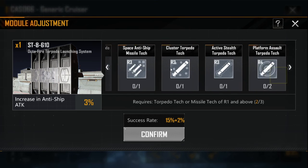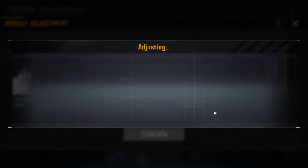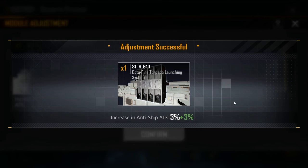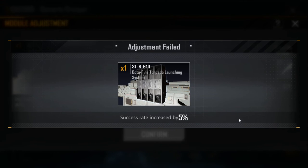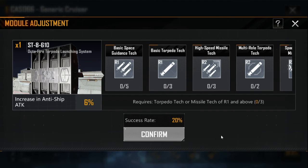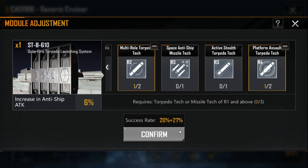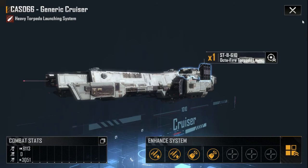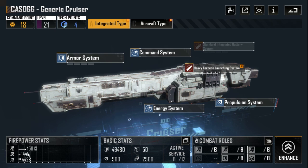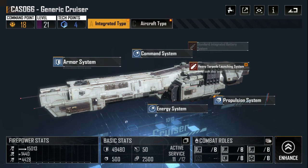Let's do this again using reattach. Success again! We attempt once more and fail, but success rate increases by 5% for the next attempt. Success rate is now 20% instead of the initial 15% — and we succeed again. Now our total damage is 15,000. It is possible to increase it up to 18,000 damage, and I highly recommend you do this for the late game.